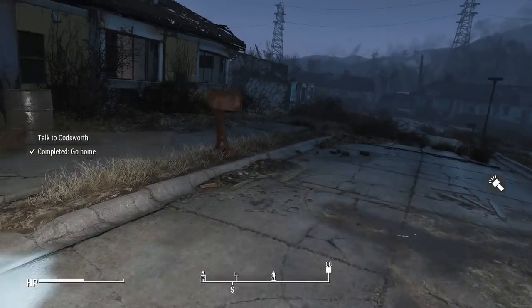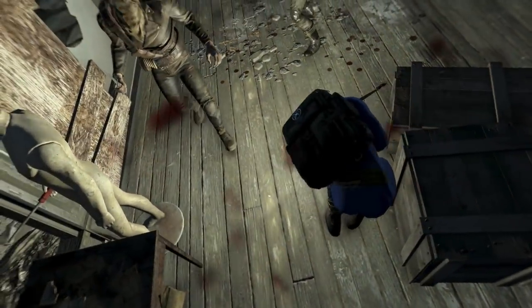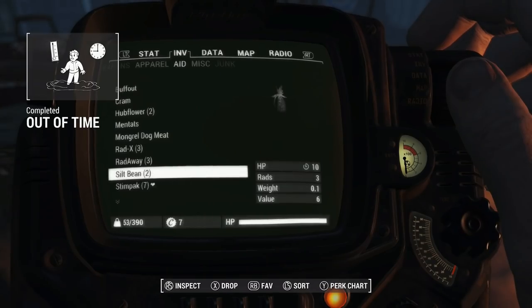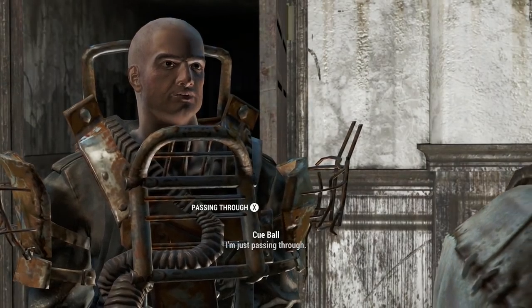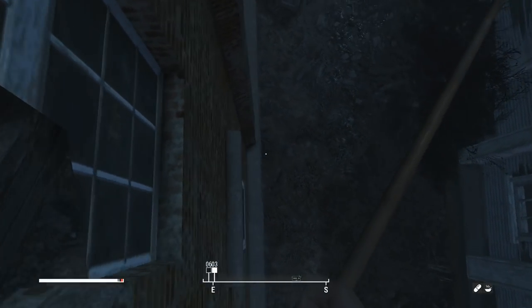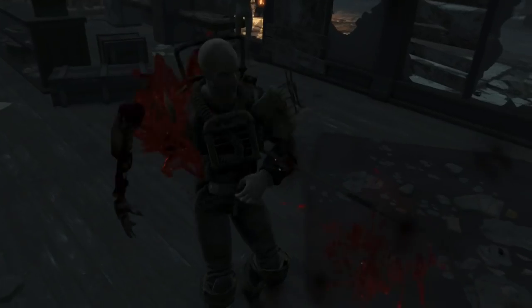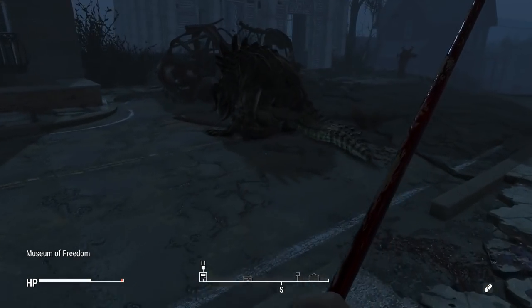I was now prepared to deal with the raiders at Concord, so I walked on over and let the pain commence. The speed of my attacks is what really got me. I died a few times to the basic raiders until I was lucky enough to succeed. I leveled up to 2 and picked the Big Leagues perk for extra melee damage. Inside the museum there were more raiders, which I dealt with as swiftly as I could on my way to Preston. It was now time for the real test of the Pool Cue's power — killing a Deathclaw. I can't use the power armor or the minigun, so I jumped off the roof ready to face both man and beast. Raiders were simple enough, and even leveled me up to 3 for more strength. The Deathclaw was not as simple, but I fought it in an incredibly cheeky way, so it was doable — after a few deaths and some of Preston's help.